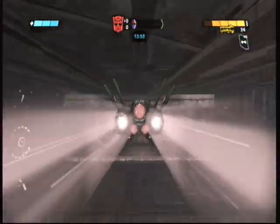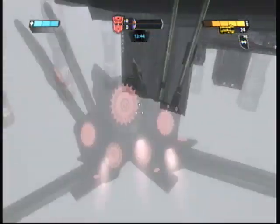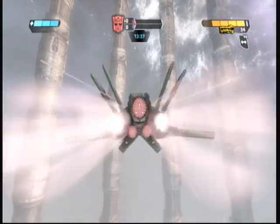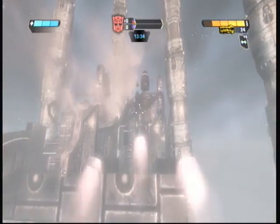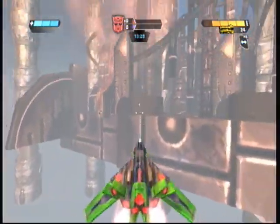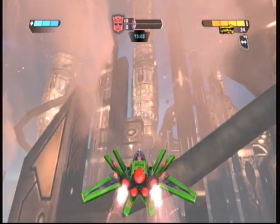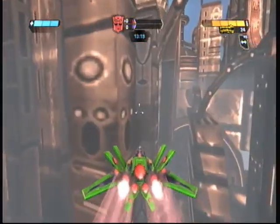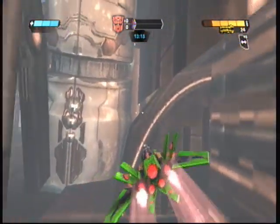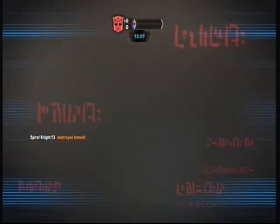Doesn't take long, trust me. If you notice my character bounced, that gives you a hint of where to go. I really like the glitch on Birth — it's a one of a kind out-of-map glitch because all you have to do is transform in a certain way and you get out of the map. On this one it's not as easy, but it's more challenging — it's fun in a way. I really like how they put the effort into making the whole thing three-dimensional.